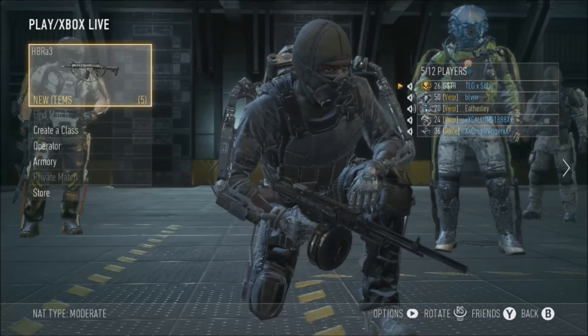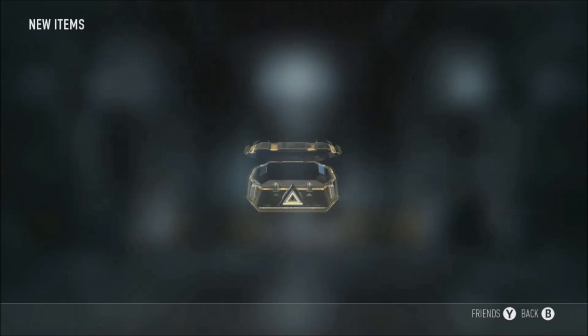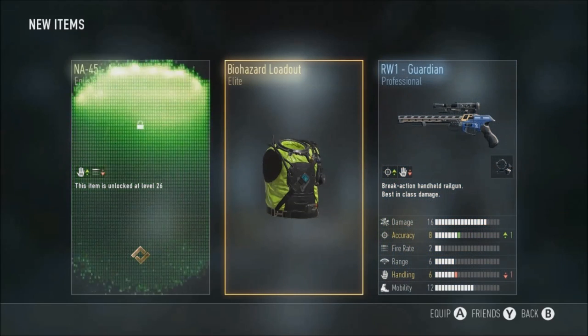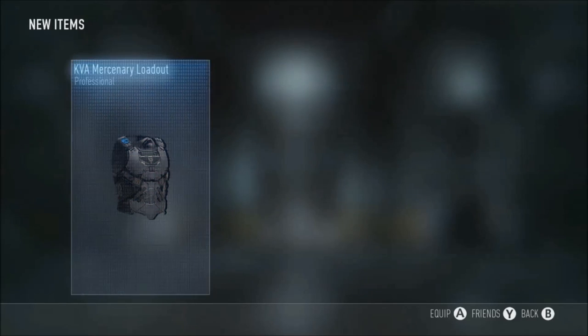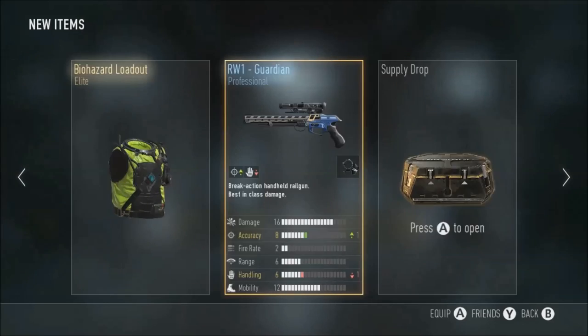This is an amazing moment - level 20 and I got an advanced supply drop! Opening it straight up - I want to see what I get. Biohazard loadout, yes! And nothing else. Next supply drop, can't believe I got the biohazard stuff - that's quite good. Mercenary loadout - I've had that so many times. Police knee pads as well, I've had that a lot, and that's useless too.